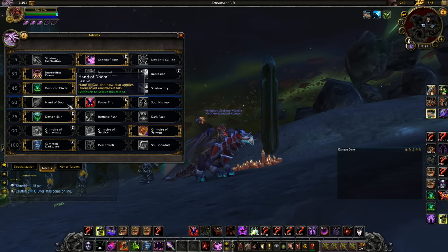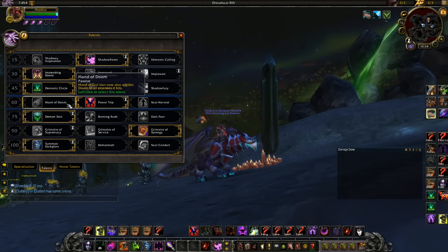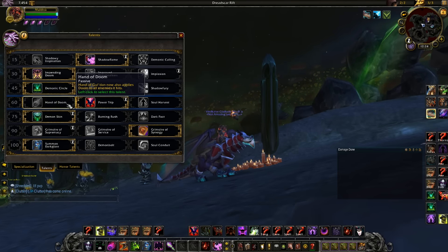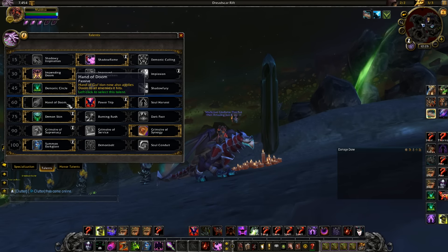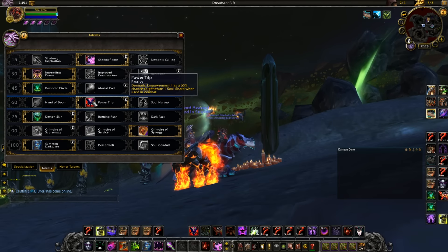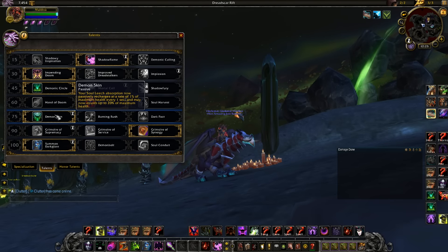For the 60 tree, Power Trip works very well with this zoo build. Some people might play Hand of Doom, and I do use it against a mirror — it's pretty awesome for shard generation against comps with a lot of pets. But by default I always run Power Trip, which was recently buffed up to a 65% chance.